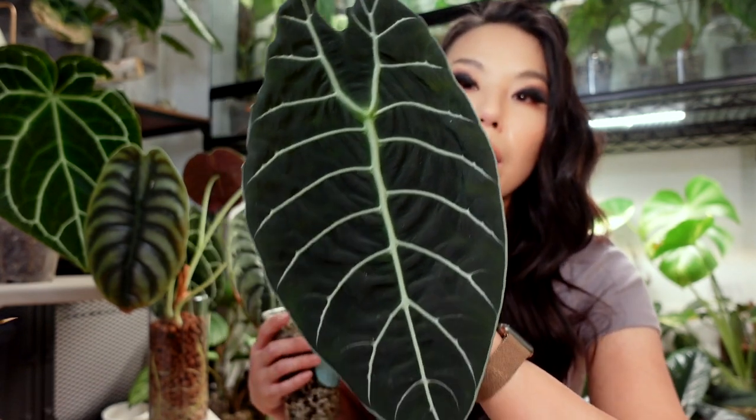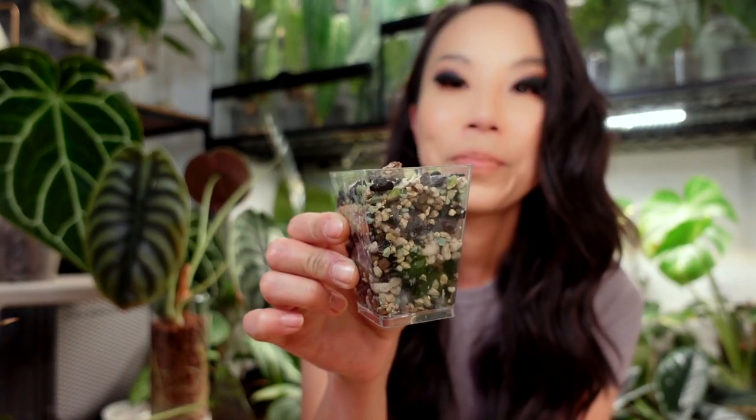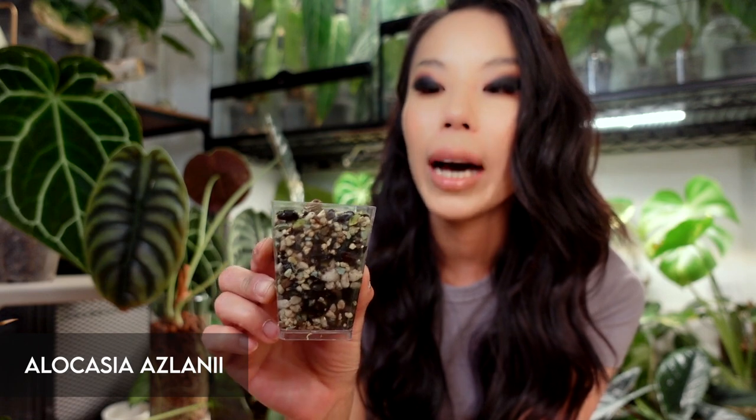The full name is Alocasia longiloba var. watsoniana. These are now available in garden centers which is really great. If you can find one, I highly recommend it — they're not the easiest and I find them a little bit dramatic, but if you have a greenhouse it's one of those thin-leaf ones that does well in high humidity. They are dramatic but worth the drama. Oh wait — I actually have 13 plants, not 12.